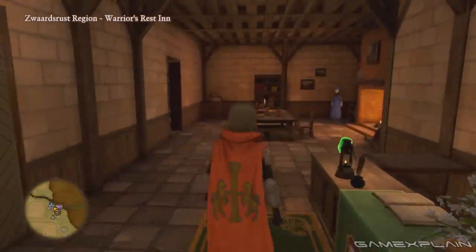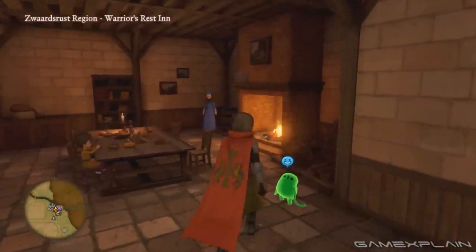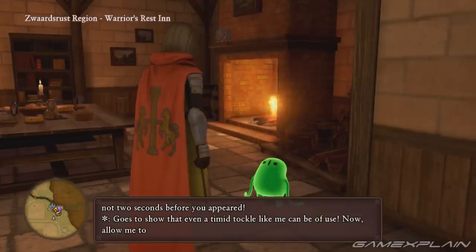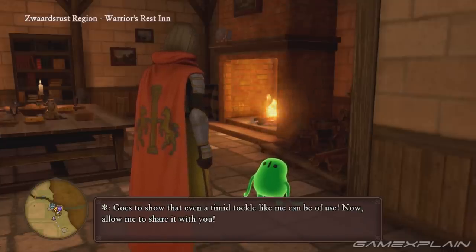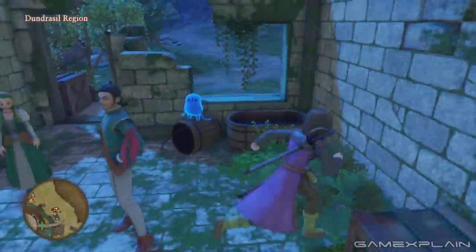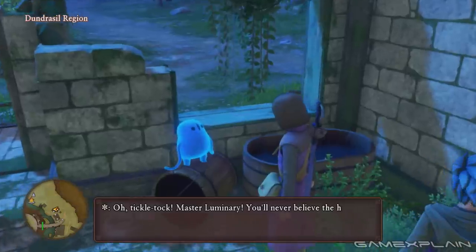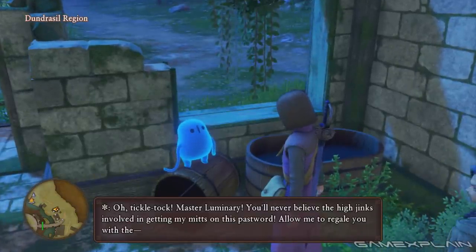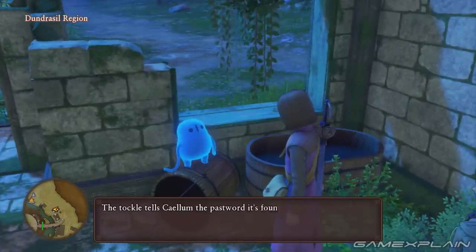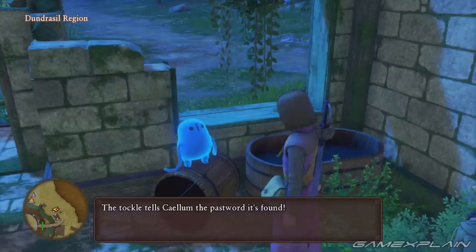The third Tockle is in the Zuardrust region, specifically within the Warrior's Rest Inn. The little guy provides the password for Erdrick's future home within the Altar of Salvation. Then there's the fourth Tockle which is found in the Dundrazil region. Look inside a ruined building just north of the bridge to Dundrazil Castle to find the Tockle. It will give the password for the Rainbow Mines in the Altar of the Forgotten Past.